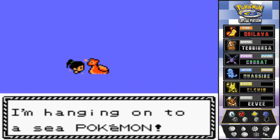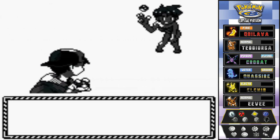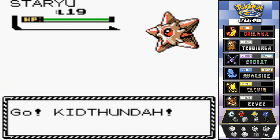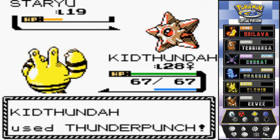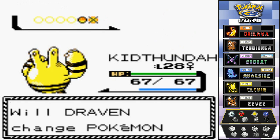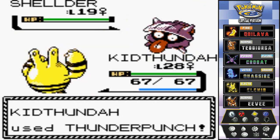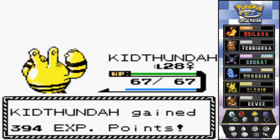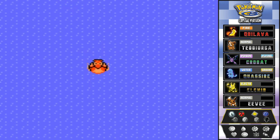Swimmer Paula wants to battle, coming out with a Starmie. Kid Thunder, do your thing and destroy it. That Thunder Punch finishes off Starmie just like that. She's coming out with a Shellder — high defense right here. Let's see what happens — another Thunder Punch. One hit! Yes, one hit. Goodbye Paula — she's feeling dizzy, and she should be because we just rolled all over her.